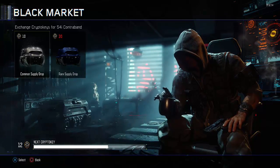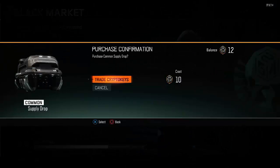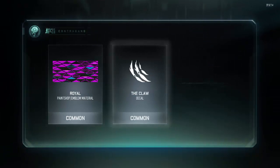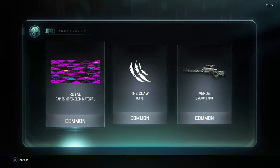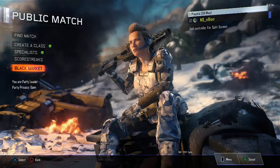I only have 12 crypto keys so it's going to be one common supply drop. Let's just see what I get. I actually thought that looks really cool, and they're all common which is okay. I got the royal paint shop emblem material, which I like the look of — it looks kind of cool. I got the claw decal, that's not a big thing really, and then the Verde dragon camo. I might try that out here and go see what it looks like in a local match.